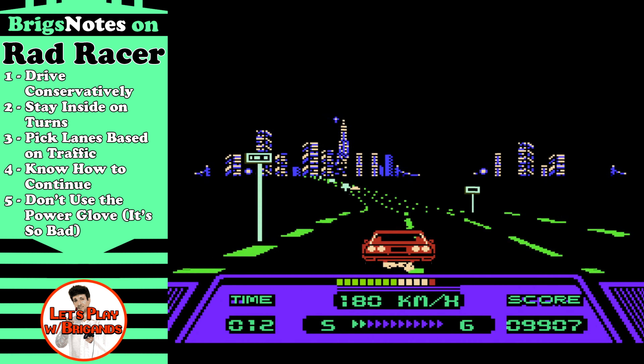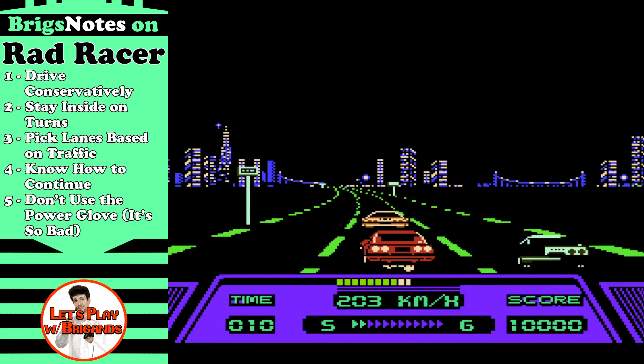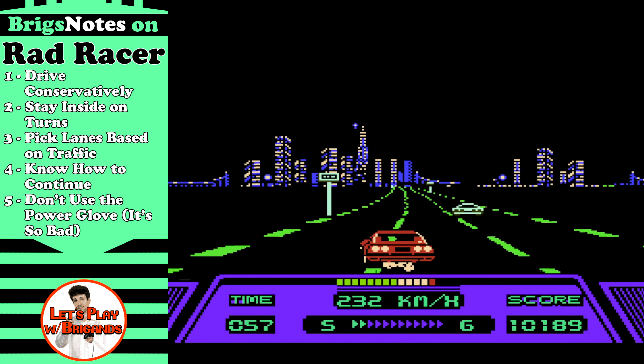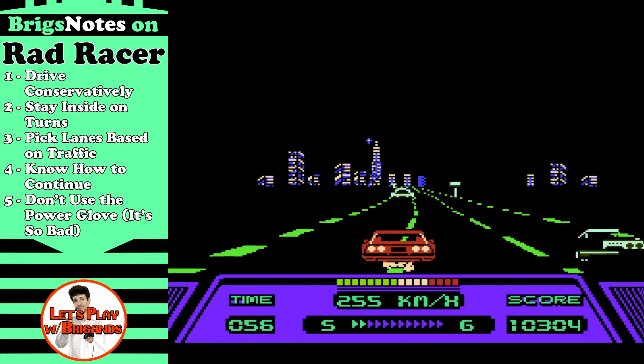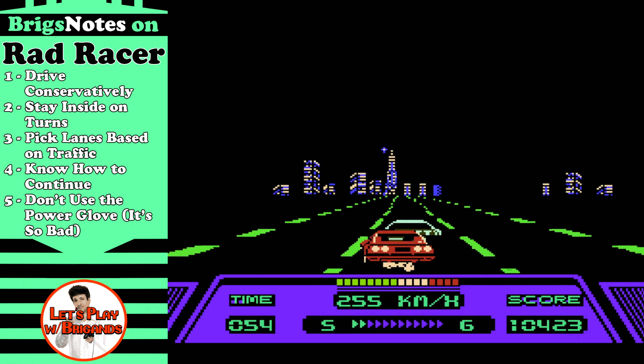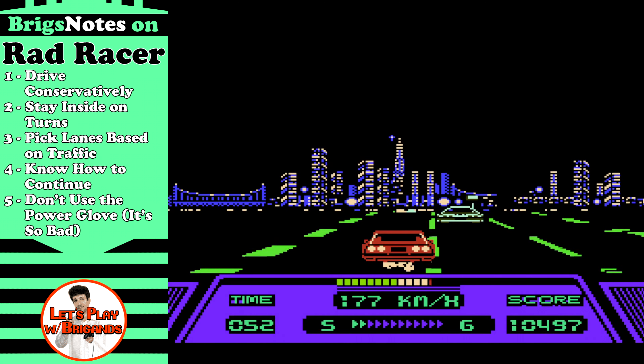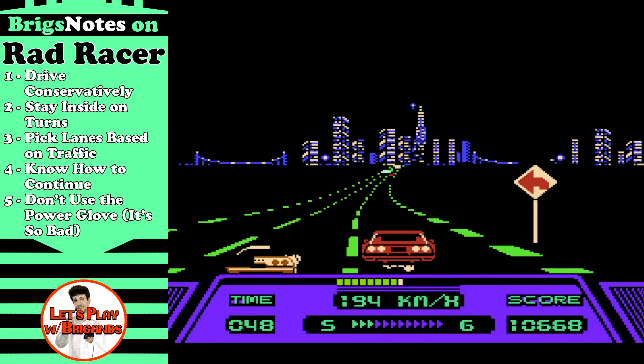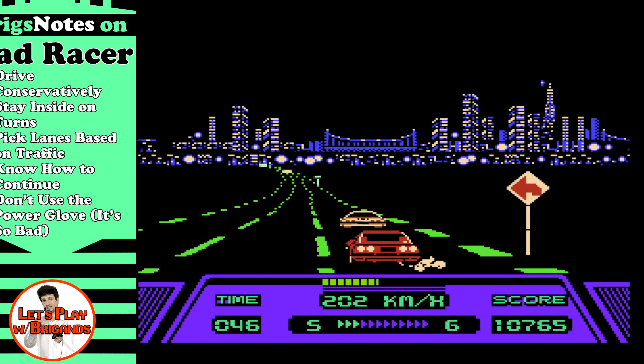Number four on the Briggs Notes: know how to continue. Just hold A and hit Start if you lose on a stage — you'll get to restart on the same screen. And lastly: don't use the Power Glove. It really is that bad.